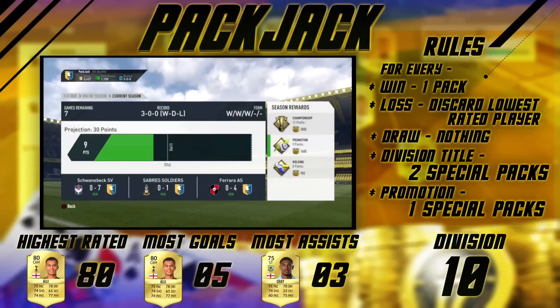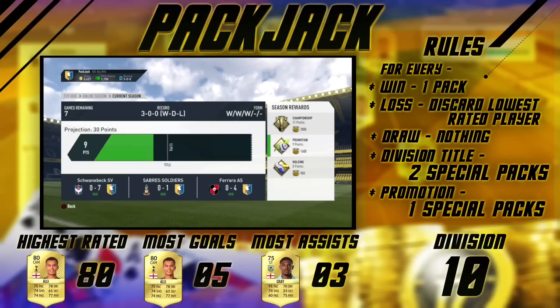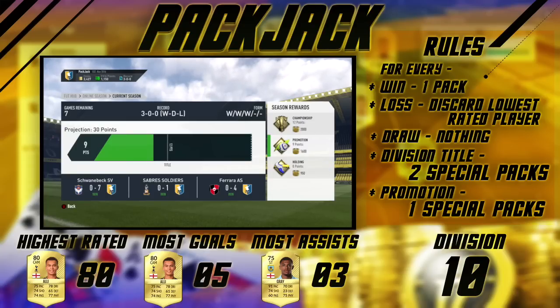That is pretty much it for today's episode. After playing three games, we have nine points — not bad at all. We've scored a total of 12 goals today. In the next episode we will probably win the Division 10 title, and that will give us two special packs. Hopefully we'll get something good in those packs. Today our pack luck has been horrendous — not too many good players, although we did get two English players that are kind of helpful. Our highest rated player right now is Dele Alli, who is 80 rated — unfortunately he is on loan, but his loan contract runs to about 10 more games.